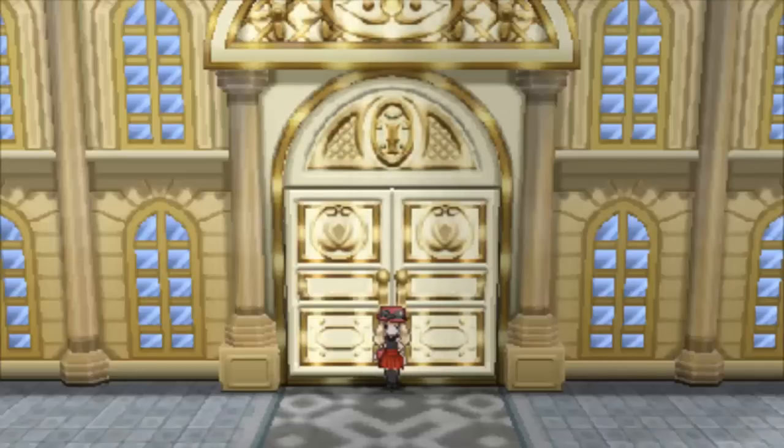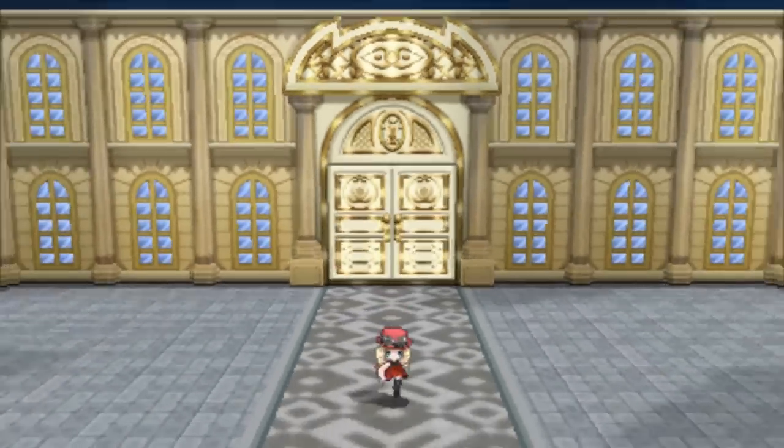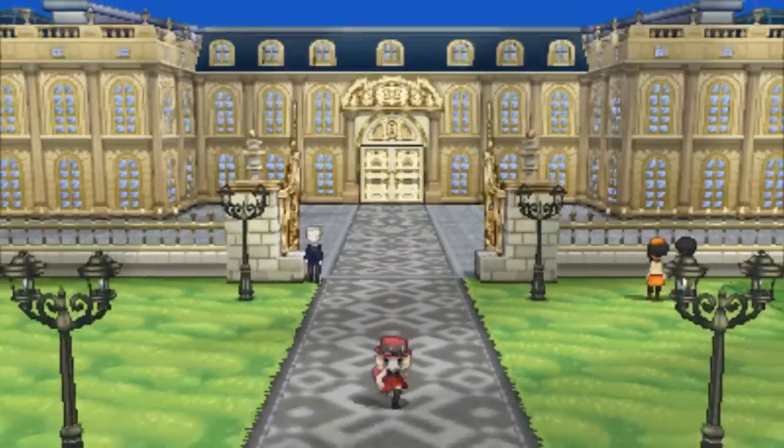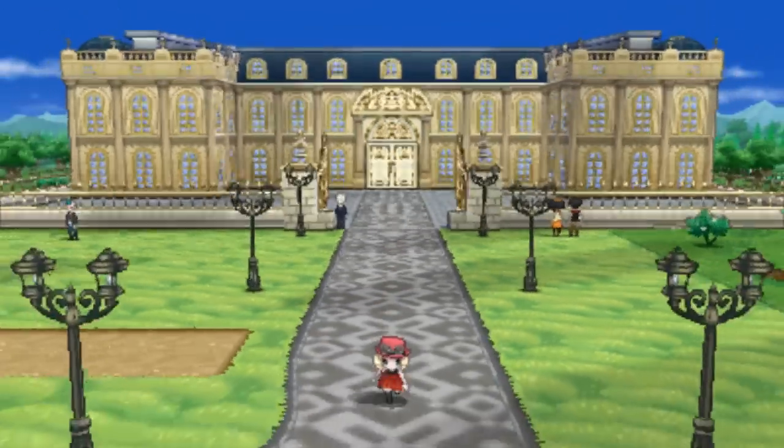What's up YouTube! Welcome back to my Pokemon X and Y walkthrough part 14. In the last episode we went into the big rich man's castle and got the Pokeflute. We also got HM Cut and found the horse FurFrou thing.